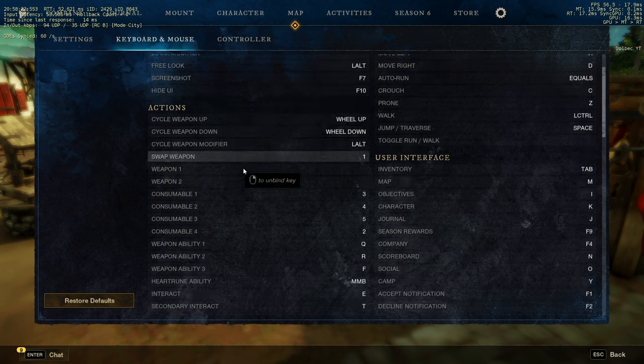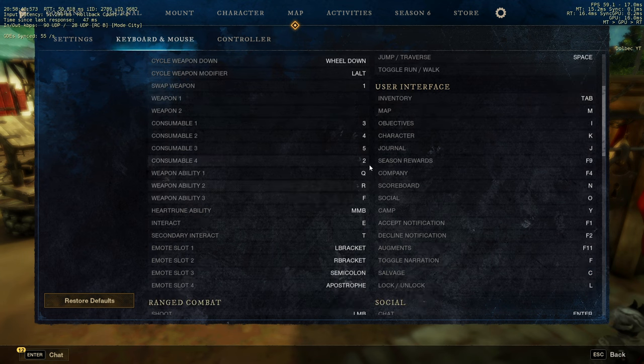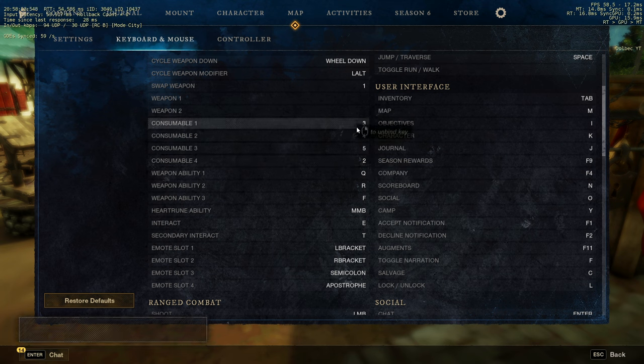On the keybinds, I'll just cover the most important things. You see you have the swap weapon button — you're going to have 1 and 2 at the start. Take those off and put 1 on the swap weapon. I have number 2 bound elsewhere, but you can bind it anywhere you want. For me, I have 3, 4, 5, and 2 close to WASD so I can respond quickly on consumables.